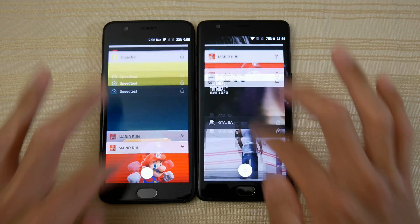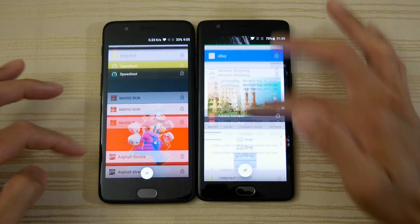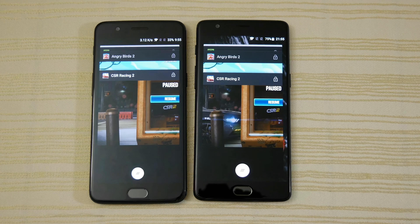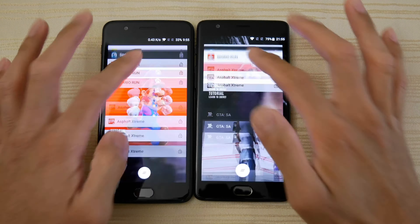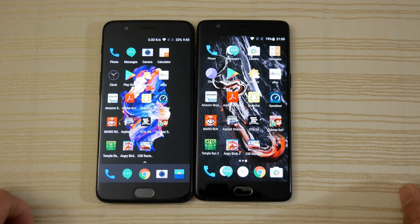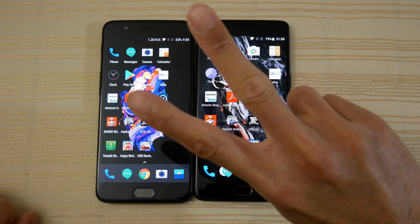So as you can see, this phone — the OnePlus 5 and the OnePlus 3T — the optimization here is very good. I'm really impressed with the 3T since it has 6 gigs of RAM and last year's processor, the Snapdragon 821, and it's still able to keep up with its bigger brother, the OnePlus 5. So there you have it guys — hit me up in the comments and let me know what you think. Thanks for watching. Peace out.